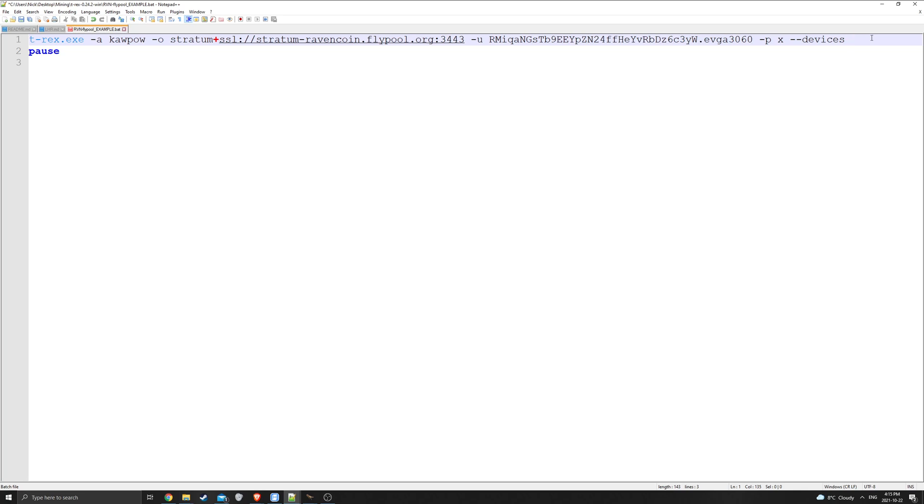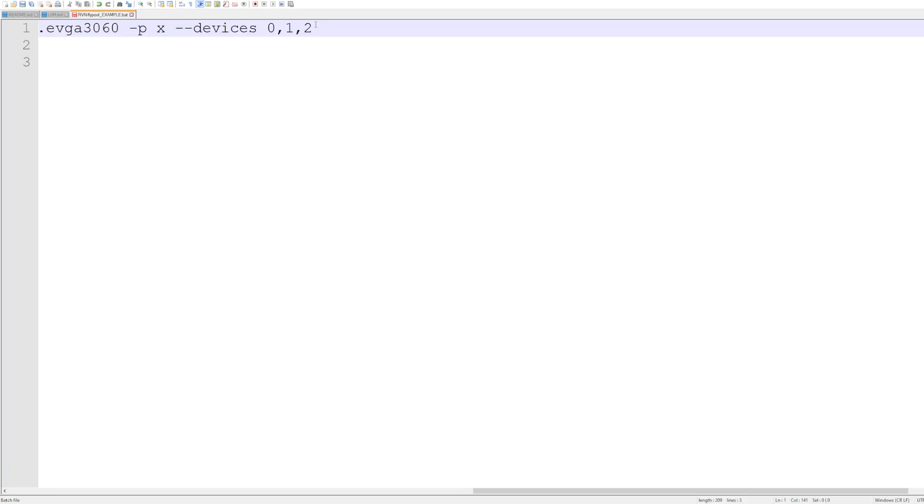In this example I'll say I have three different GPUs, so when I put devices 0, 1, and 2 - you don't have to put them in that order but it's less confusing if you do. The next argument is fans - it's just dash-dash fan. For this example, device 0 is a 3060, device 1 is a 3070, and device 2 is a 3080. For the 3060 we put fan 75 - that'll set the fan speed for device 0 to 75%.